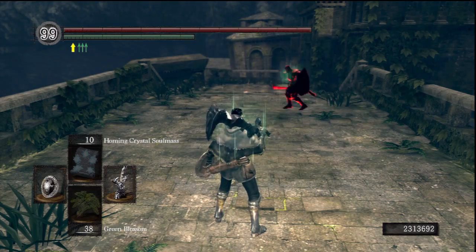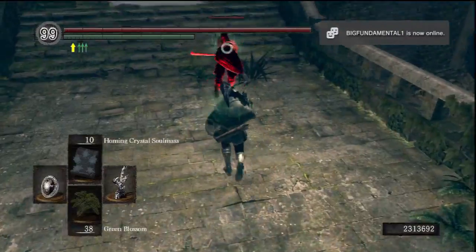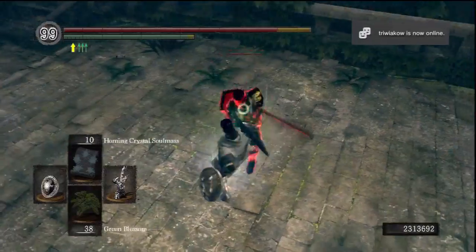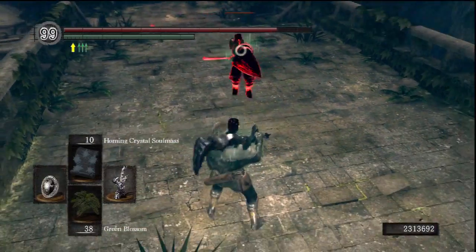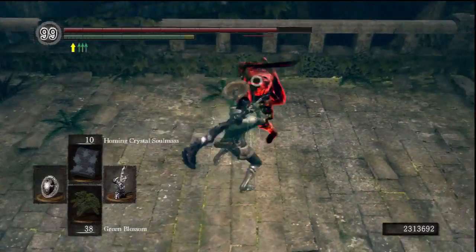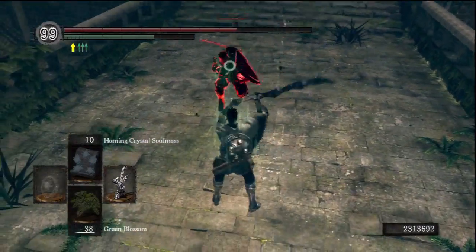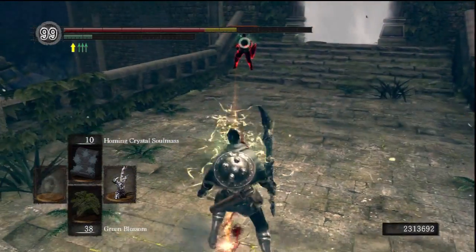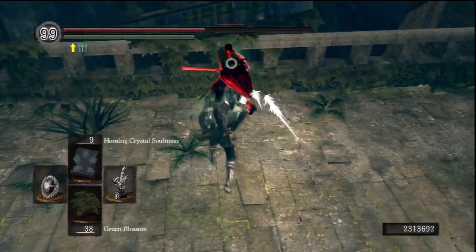I'm just using an Obsidian Greatsword for this one, something a little bit different from all the enchanted weapons that I have. Looking at him now, a fair few pieces of giant armor - Iron Helm, I think - and a Falcon. So they've got a ton of poise. Maybe a Greatsword wasn't the best choice here. And an Aveline - I'll need to watch out for that one.